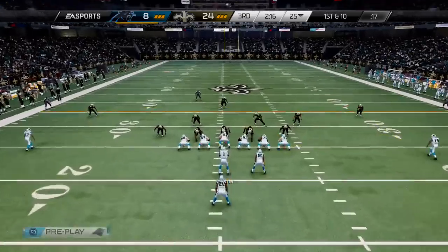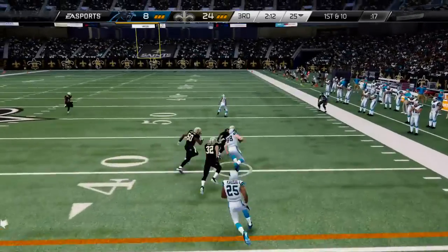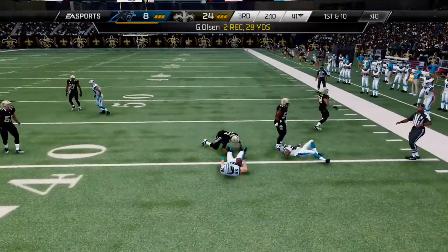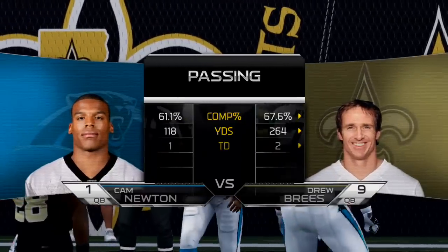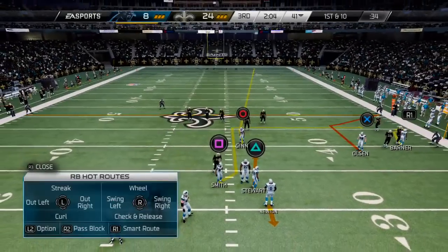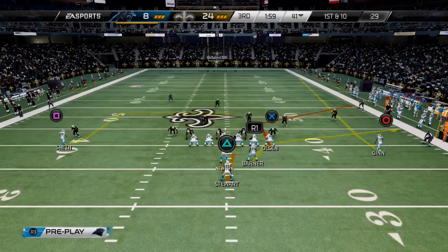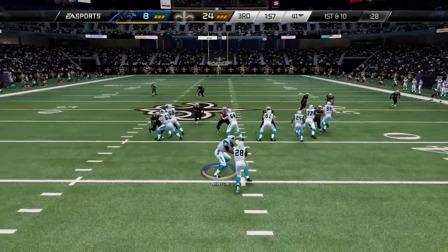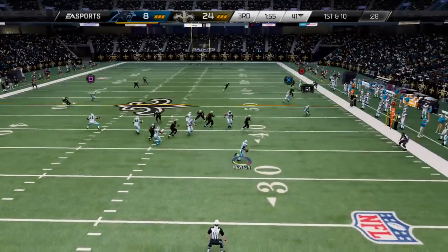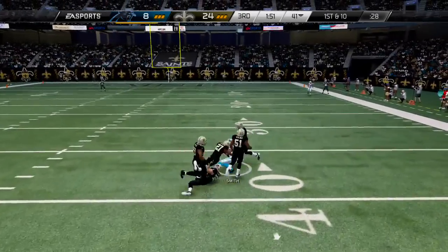Offense lines up here. First and ten, looking for an open receiver on the right. Gain of 16. Show some patience — don't try to get it all in one play. Pick up first downs and try to go down the field and score. First down here after the completion, getting away from the pressure. He's wide open for the grab.